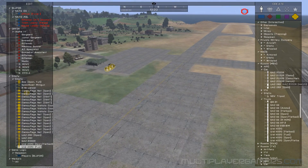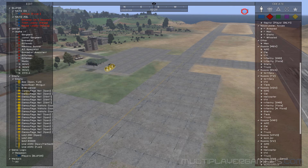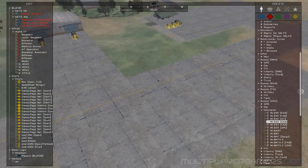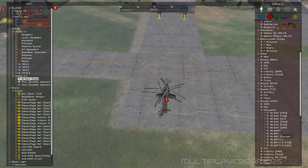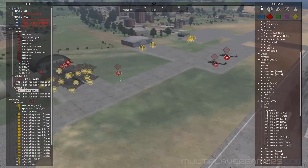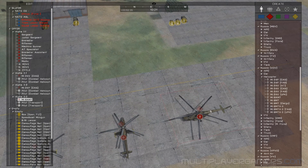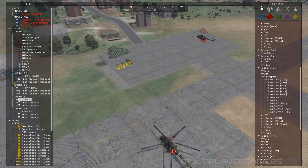Maybe on the tarmac over here we can put some aircraft. I'm going to put some actual aircraft that have guys in them — a couple of Caspers like that. Since it's an airport, we probably need a couple of transport vehicles as well.